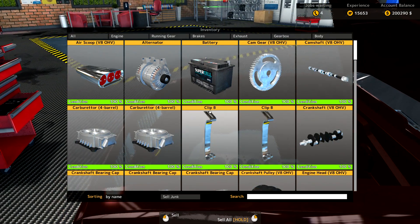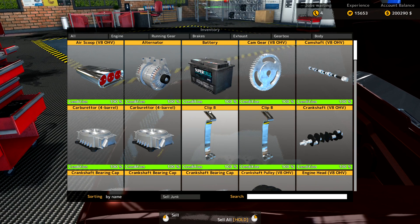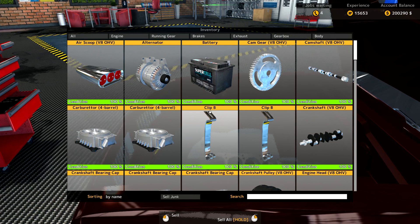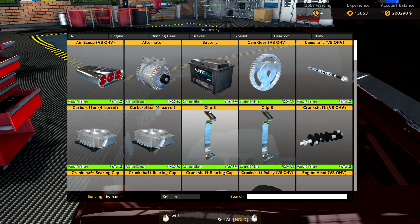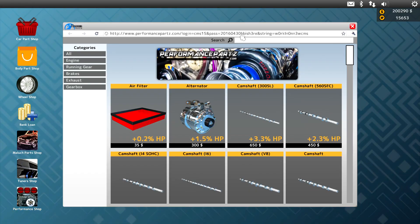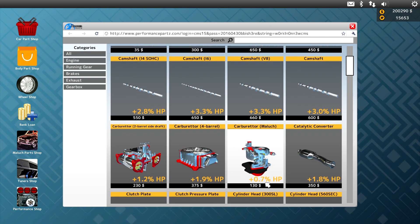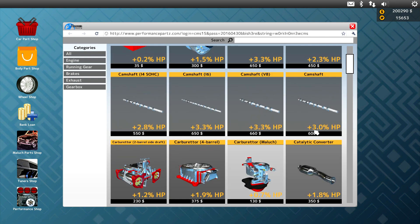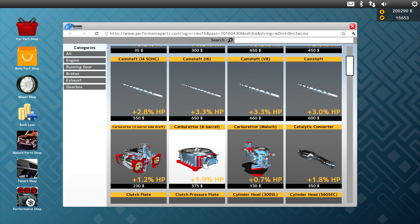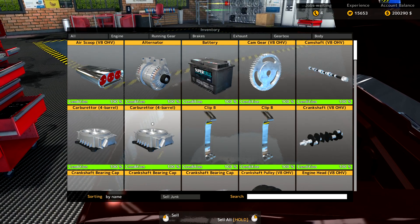Welcome back. I went through and upgraded all the suspension parts that needed to be purchased. Now I'm going to maximize the performance of the engine. Let's check the performance shop. Do I have a camshaft? I don't have a camshaft — this camshaft's not going to work for me. But I can get two four-barrels. Let's check here — yeah, two four-barrels. That upgrades that.